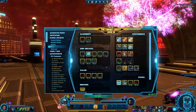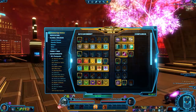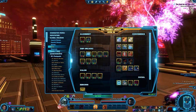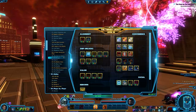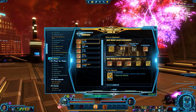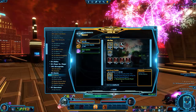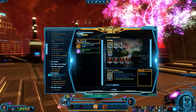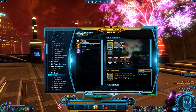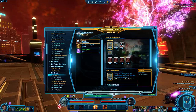My second tip is the legacy system. Make sure you're unlocking it the moment that you can, which is at level 10 after you've left the starter planet. You only need one character to unlock the legacy, and then it's unlocked legacy-wide, so all of your characters can take advantage of it. I love how many quality-of-life perks you can upgrade to. I do have a detailed walkthrough video of the legacy system linked in the description below.